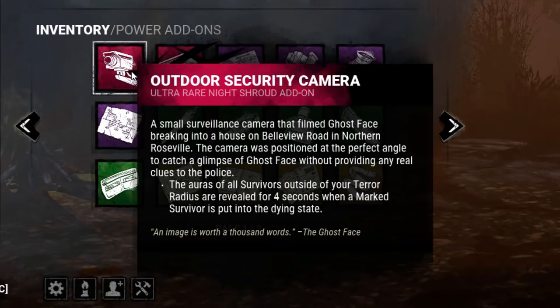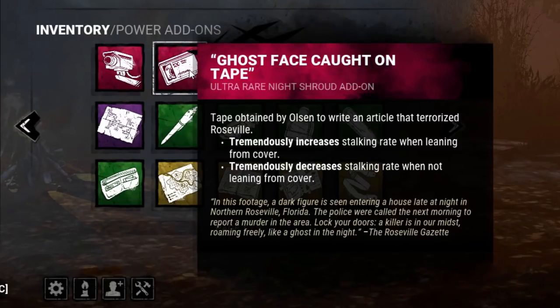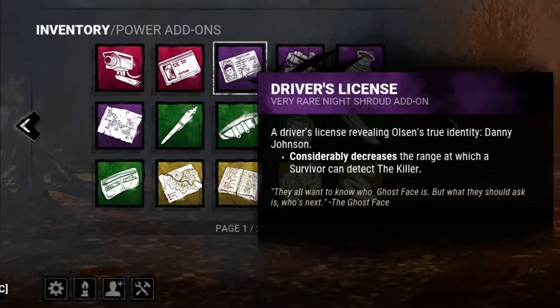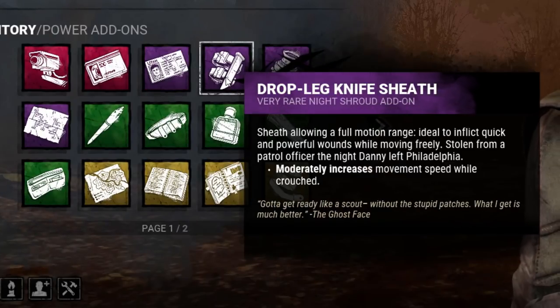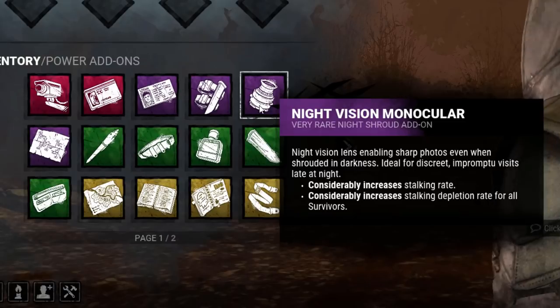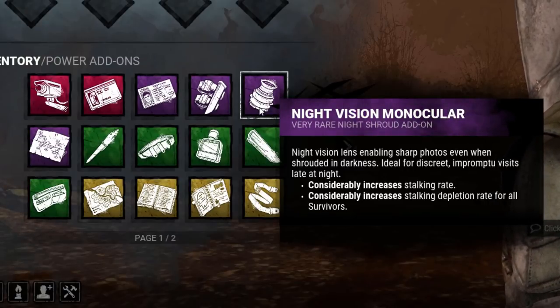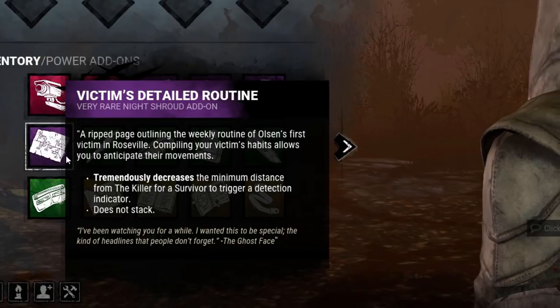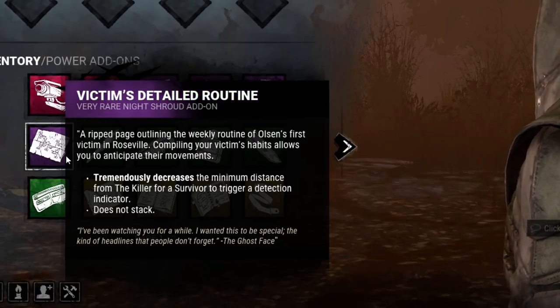Now let's take a look at his add-ons. Outdoor Security Camera: the auras of all survivors outside of your terror radius are revealed for 4 seconds when a marked survivor is put into a dying state. Ghost Face Caught on Tape: tremendously increases stalking rate when leaning from cover, but tremendously decreases stalking rate when not leaning from cover. Driver's License: considerably decreases the range at which survivors can detect the killer. Drop Leg Knife Sheath: moderately increases movement speed while crouched. Night Vision Monocular: considerably increases stalking rate and considerably increases stalking depletion rate for all survivors. Victim's Detailed Routine: tremendously decreases the minimum distance from the killer for a survivor to trigger a detection indicator. Does not stack.